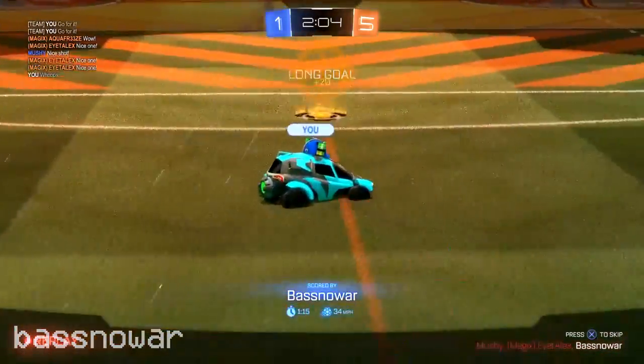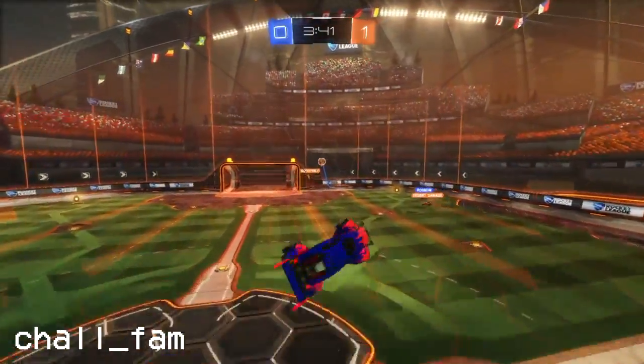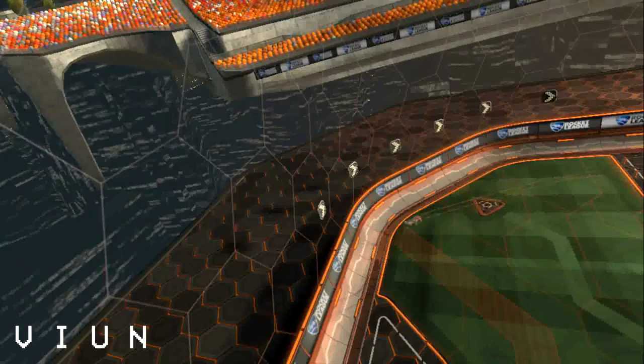And if that's number 5, then surely these goals are going to get better. Because now for number 4 we have Chaofan. His teammate sets the ball up — you already know what's coming next. Amazing boost control, hits the backwards aerial there, and perfectly hits the ball in the net to level up for his team.